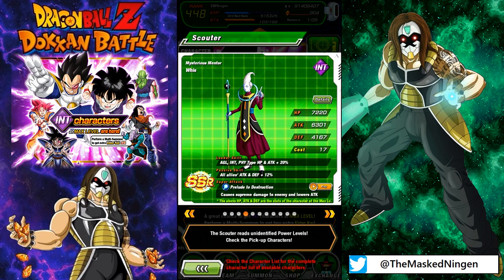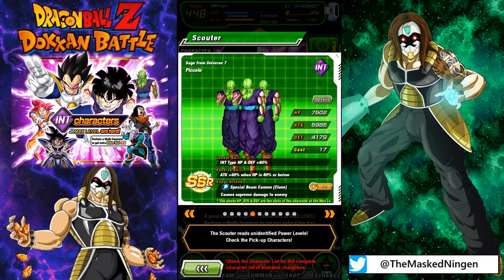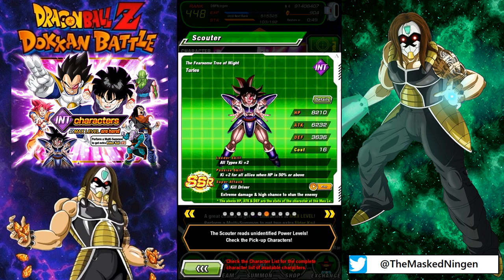The Whis — mine is pretty almost 100% orbed, well not 100%, but almost all paths open, so I don't really need any more of him. We don't want that Piccolo. The Hellfighter 17 I don't have, so he wouldn't be too bad to get, but he's not the most useful unit. Turlez is also a very good unit — he's stayed very relevant up till now on the Extreme INT team. I think mine has one dupe, so I definitely wouldn't be opposed to more.